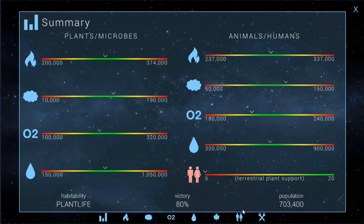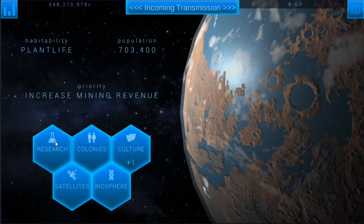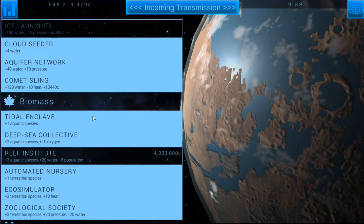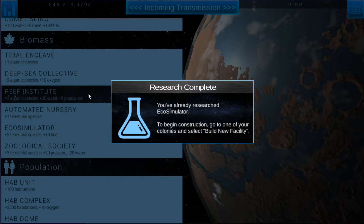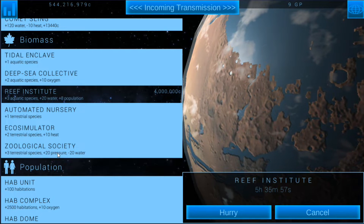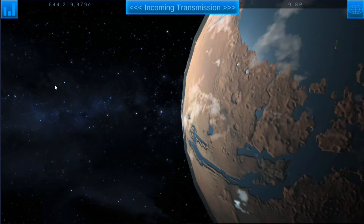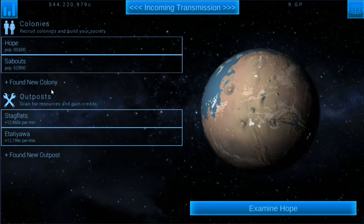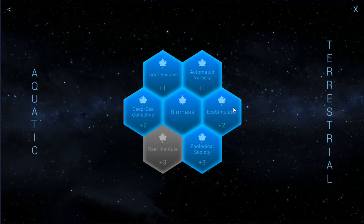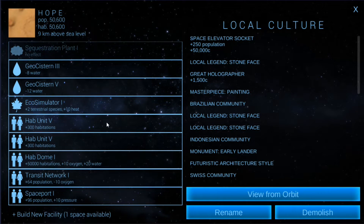How are we on money now that I'm doing a lot of that? Okay, we're still plenty good on money. We're going to want to go for the reef institute — research that. The zoological society gives plus 20 pressure and minus 20 water. Can I build more automated nurseries? I'm sure I can. Why don't I just build another one of those so I don't have to do all that offsetting?